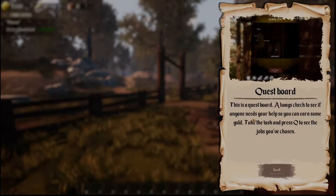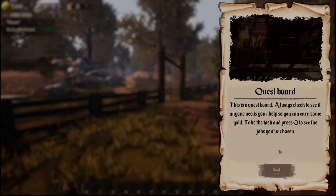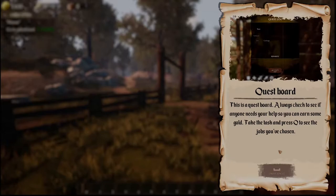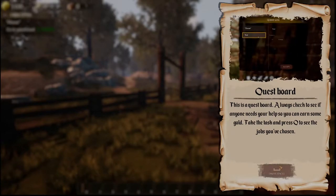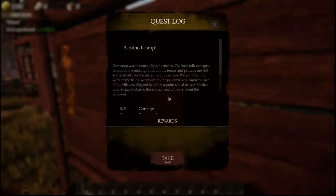Our quest board — this is a quest board. Always check to see if anyone needs your help so you can earn some gold. Take the task and press Q to see the jobs you've chosen. A ruined camp. Our camp was destroyed by a hurricane. The local folk managed to rebuild the missing roofs, but the fences and palisade — palisade or palisade, I don't know — are still scattered all over the place.